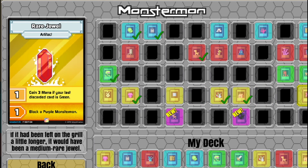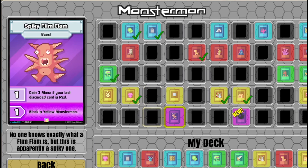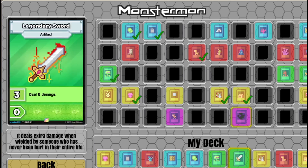Marshmallow - swap your health with the opponent's. Black or purple Monstermon card. Squishy, yummy, and sentient - eating him might be unethical. Rare Jewel - gain 3 mana if your last discarded card was green, block a purple Monstermon. If it had been left on the grill a little longer, it would have been a medium rare jewel. Spiky Flim Flam - gain 3 mana if your last discarded card was red, block a yellow Monstermon card. Evil Thotter - gain 3 mana if your last discarded card was green, block a yellow Monstermon card. He doesn't thot evil - he's a thotter who is evil.